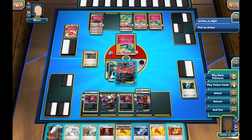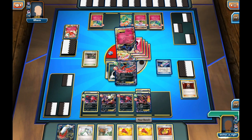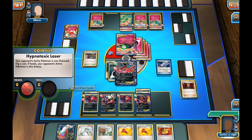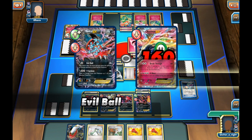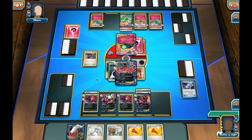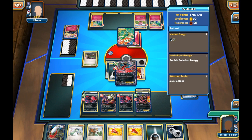I can use Lysander and bring up Xerneas instead of Aromatisse, because I can get a bigger knockout there. I use a Hypnotoxic Laser — get Tails — attach a Muscle Band onto the active, and hit with Evil Ball for 160. In between turns Xerneas succumbs to Poison. I figured that was a better play since Xerneas had more energy than anything else on his side of the field.